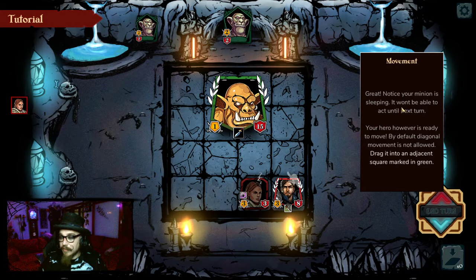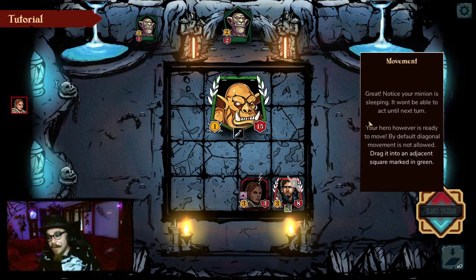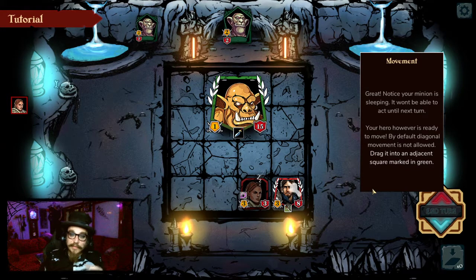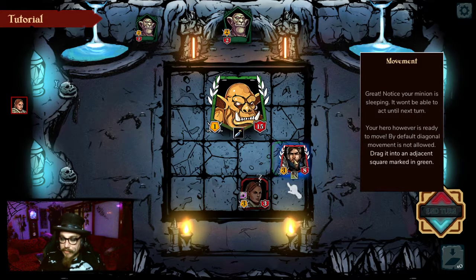Notice your minion is sleeping — it won't be able to act until next turn. It has summoning sickness! Your hero, however, is ready to move. By default, diagonal movement is not allowed — though that depends on the character, of course. Drag it to an adjacent square marked in green.